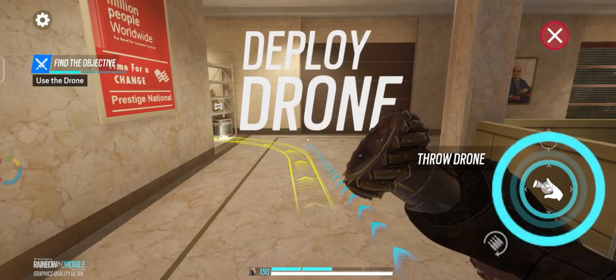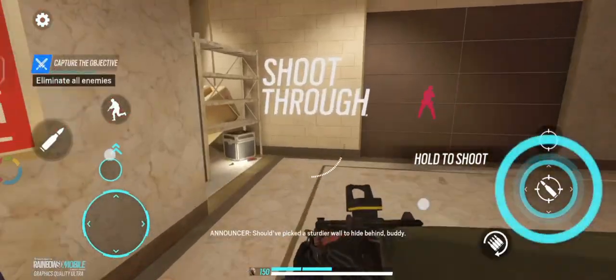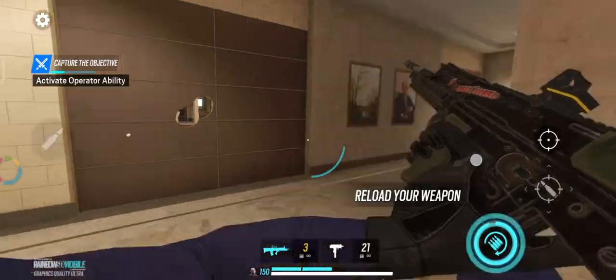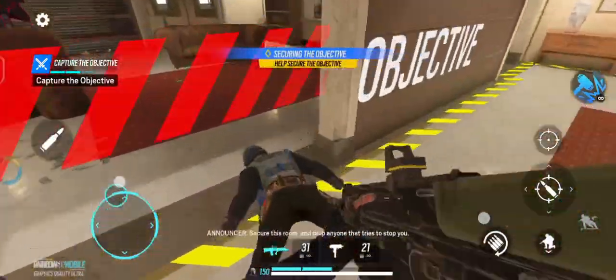Time to break out the fancy toys. Drone's spinning up. Objective spotted and it's got a babysitter. Should've picked a sturdy wall to hide behind, buddy. Company — reloading. The container's in the next room. Break through that wall. Secure this room and drop anyone that tries to stop you.